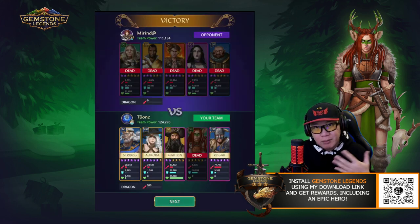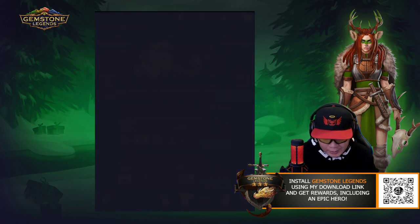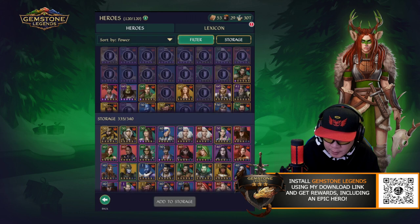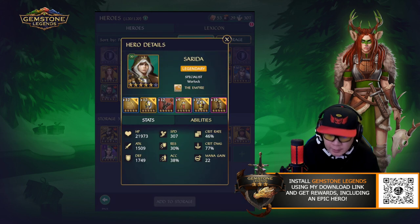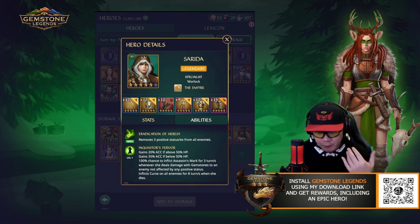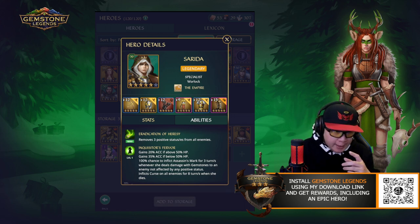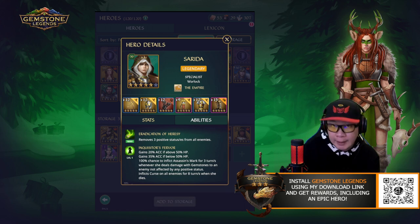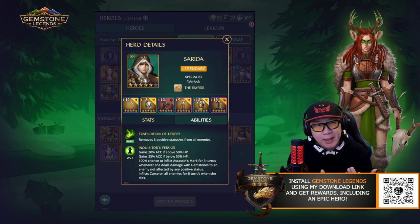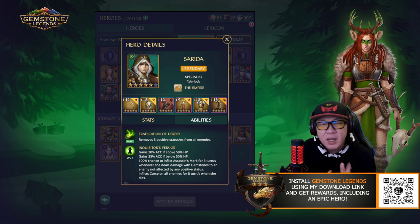Serda is a much better unit for removing positive stats. Serda will also remove three positive statuses and inflict Assassin's Mark. Assassin's Mark deals 15% of health, whereas Snare deals 30% of remaining health but has a three-turn cooldown. So theoretically Snare can deal more damage, but it can be countered. I just kind of feel like they're about the same — Serda and Jade feel similar in practice.